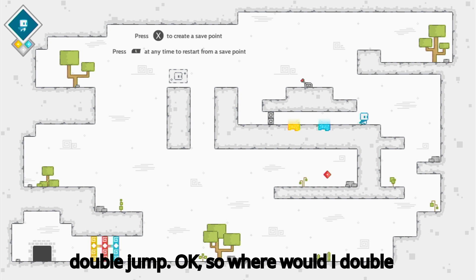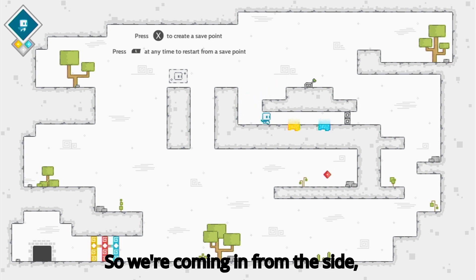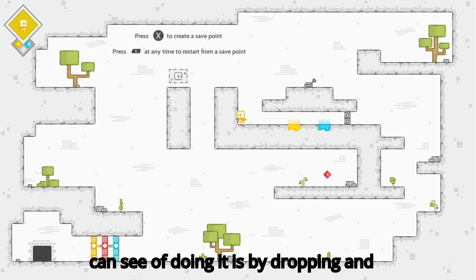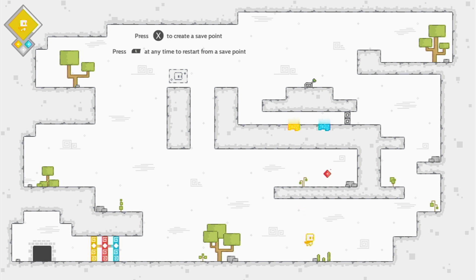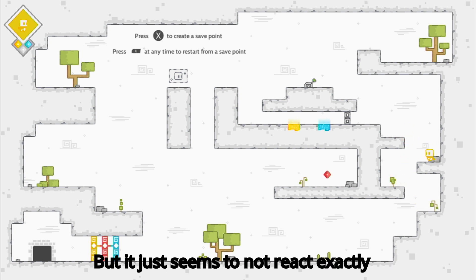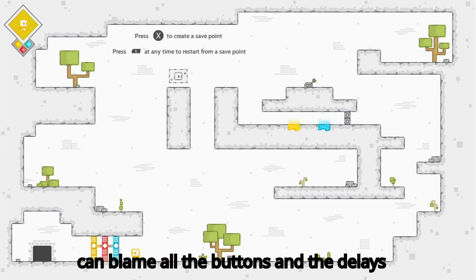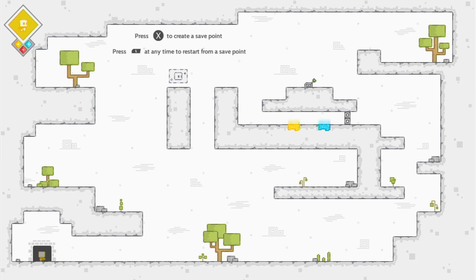I'll try the double jump just to make sure before I commit to this. So where would I double jump from? Do you know what, it might do it — nah, it's too low. So we're coming in from the side, coming down — the only way I can see is dropping and then dashing. That would have made it, just slightly too early. I don't know whether there's a delay on the buttons but it just seems to not react exactly when I want it. Just gotta get good, innit?